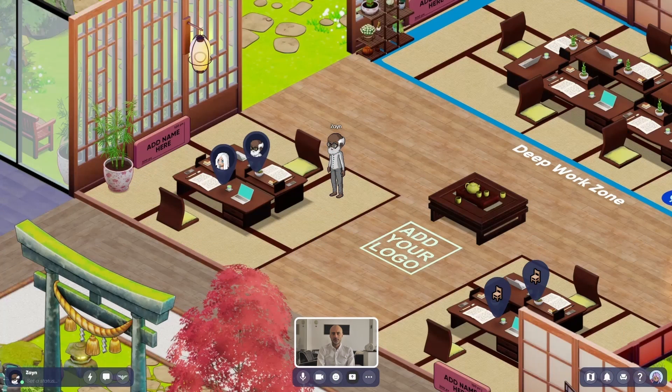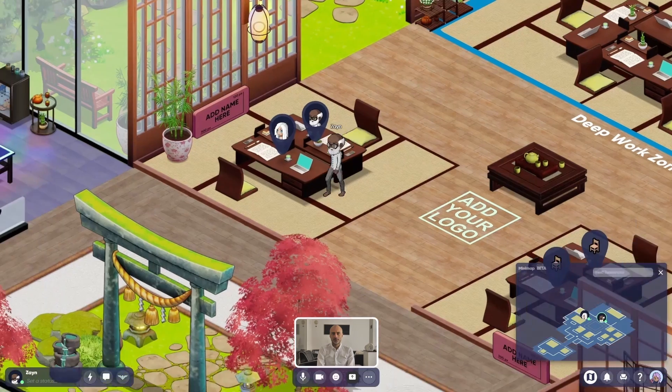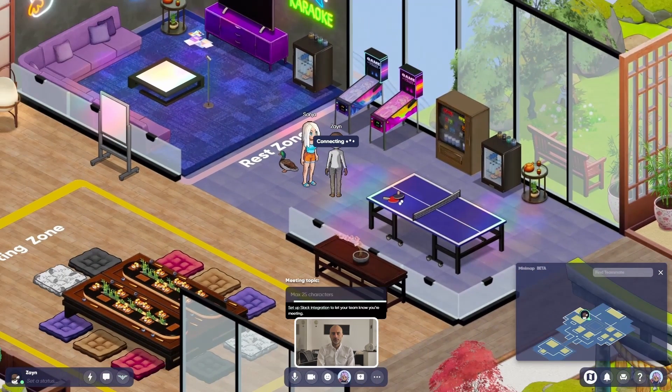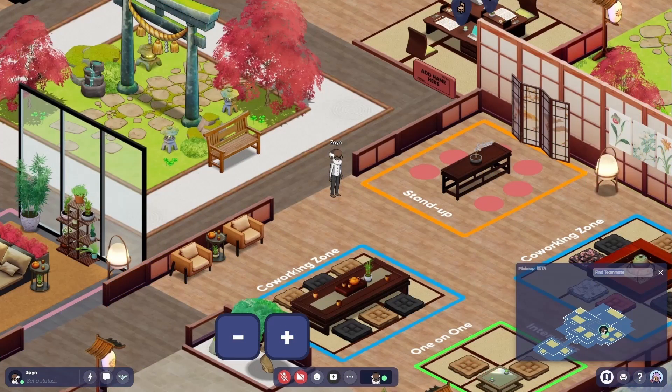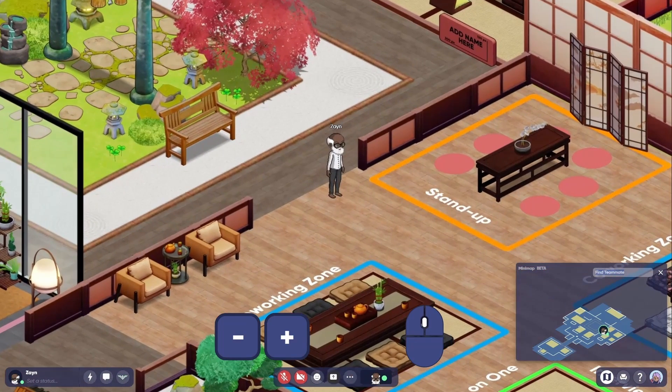If you want to see what's happening around your virtual office you can open or close the mini-map. On the mini-map you can even double-click anywhere to go to that part of your office. You can zoom in and out using the plus or minus keys on your keyboard, or you can simply use your mouse wheel to scroll.